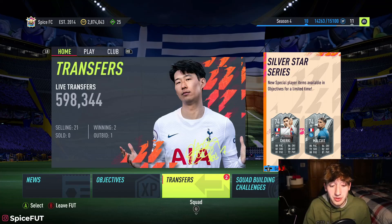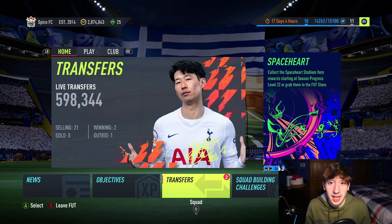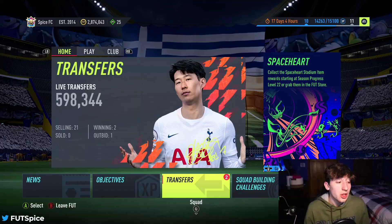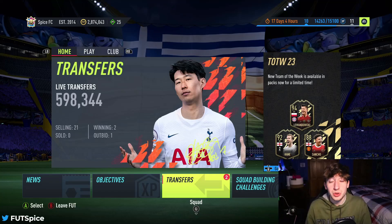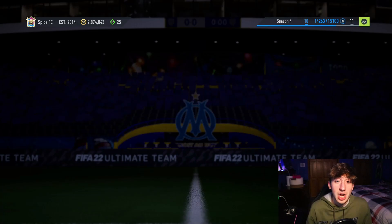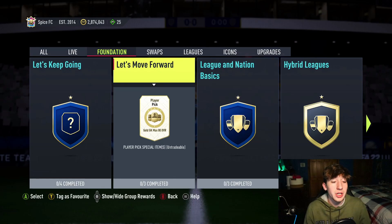Right off the bat, if you're literally starting on FIFA 22 today, go ahead and go through all the FIFA tutorials, open the packs that EA may give you, and complete all the basic tutorials in the game. Then go to the homepage and go to the squad building challenges, or SBCs as most people call them. Scroll over to foundations and complete 'Let's Get Started', 'Let's Keep Going', 'Let's Move Forward', and all these basic SBCs.